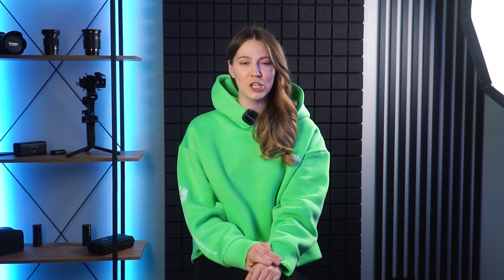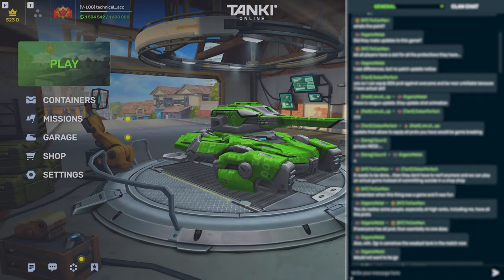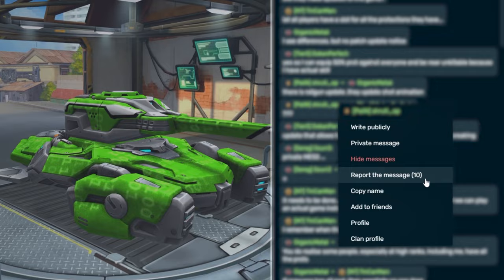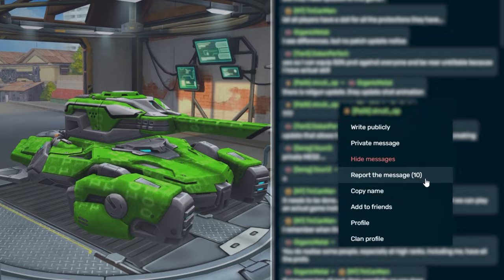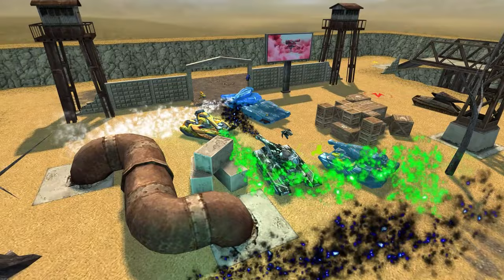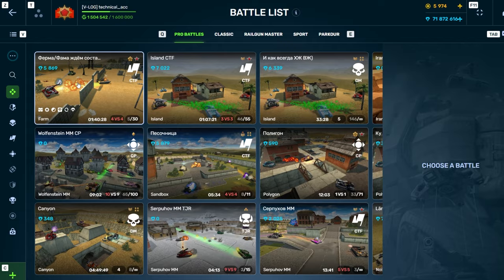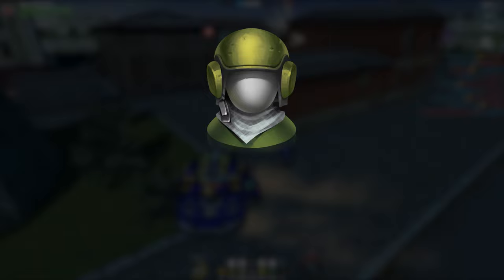We have added an option to report violations in the lobby chat and battle chats. To report a troublemaker, click on the nickname of the message author and press the report button — then it is up to our moderators, who will consider your complaint and make a decision as soon as possible. You may also report bad pro battle names using the report button there. The number of reports you can send daily is limited, and if we see you abusing the system with false complaints, we may disable this function for you.